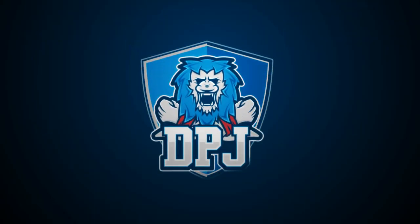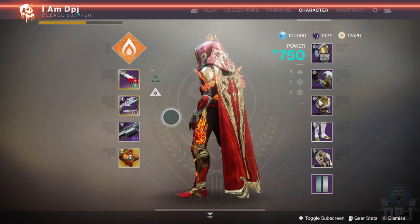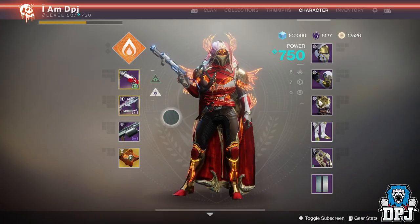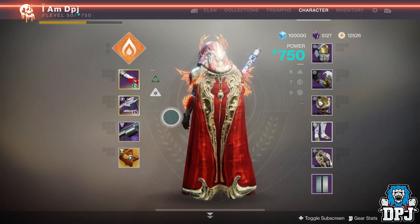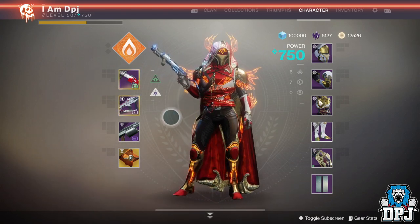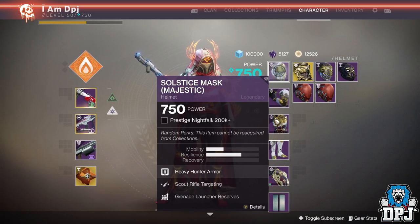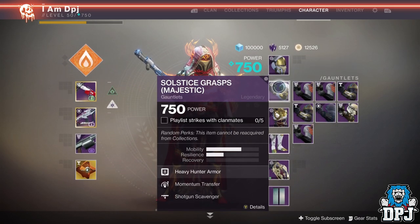So people, have you already got your amazing looking solstice majestic armor set, looking great every time you go into your inventory, but do the rolls you have absolutely suck? Well people, you can simply reroll these things by opening more solstice packages — and yes, cutting to the chase before I've even done my intro.